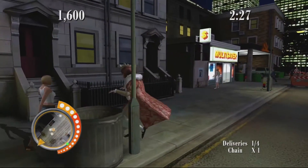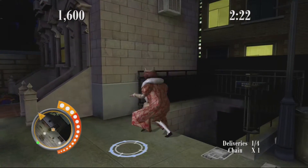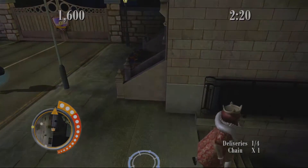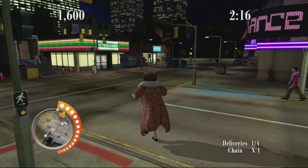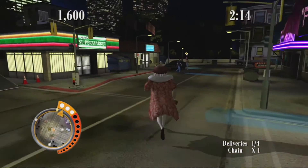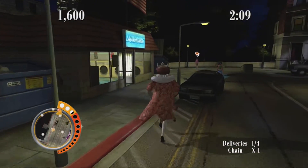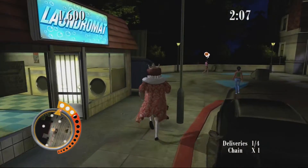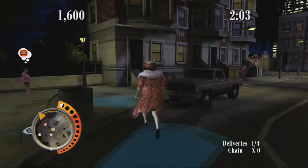Some challenges are timed, and some are based on your score. You receive 100 points for each successful delivery, and those points are multiplied based on the following criteria: Hunger Level, Range, Flourish, and Chain. The Hunger Level is depicted by a burger that appears over a random NPC's head, with color ranges from green to yellow to orange, red, and finally flashing red, awarding you a multiplier from 1 to 5 respectively.